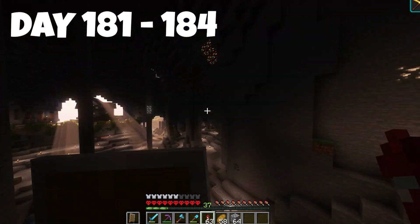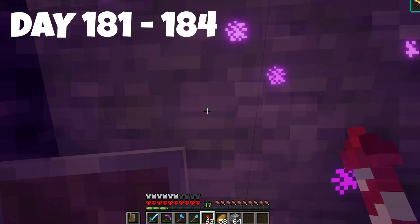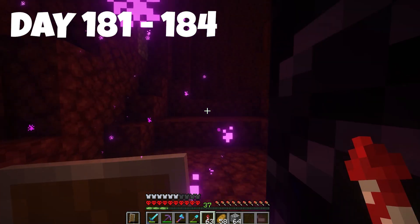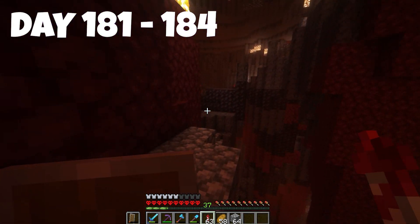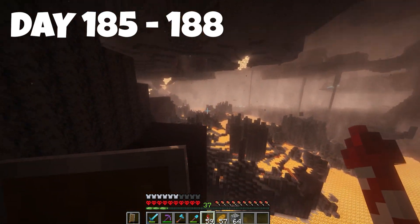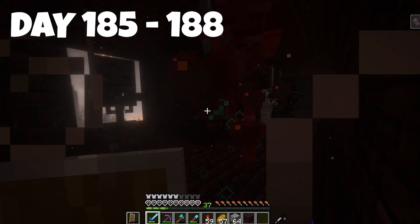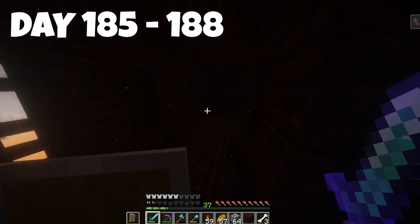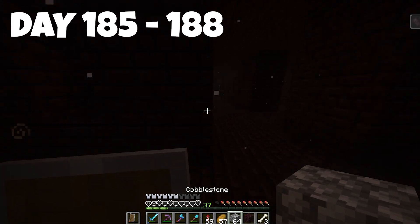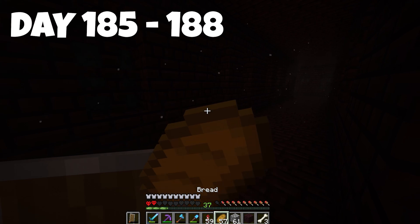Now I'm going to the nether for a little bit of action since I've been doing mining and building all these days. I want to try to get some more netherite and hopefully more smithing templates. We found a nether fortress — time to go inside. I forgot to put on my chest plate and this place is a little scary — I get put to one and a half hearts with the wither effect and have to block myself off. Luckily I survived — I put on my chest plate and eat some bread. That was a close call.